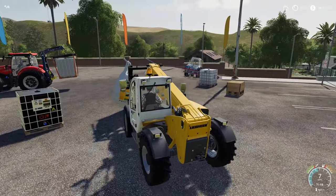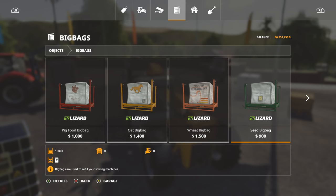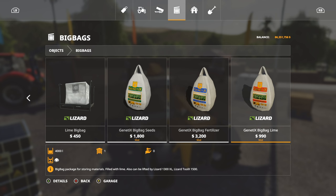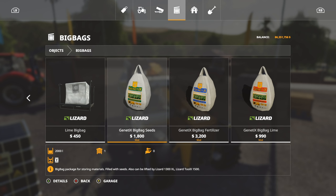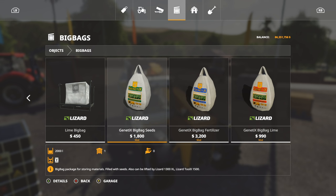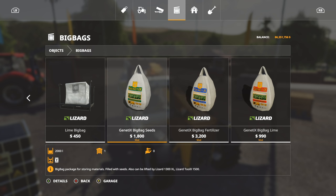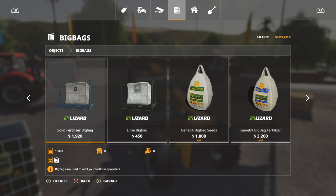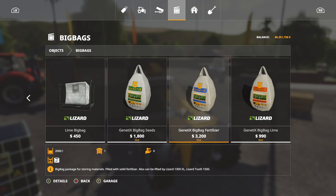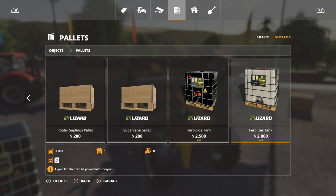There are your bags. You're going to find these where you normally would big bags. These hold 2,000 liters of seeds and fertilizer, and 4,000 liters of lime. They are the same price - we are looking at the lime bag. In some cases a little cheaper. Then we come into pallets and we have the herbicide tank which holds 3,000 and the fertilizer tank which also holds 3,000 liters.